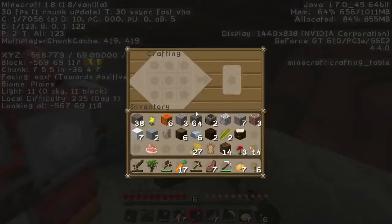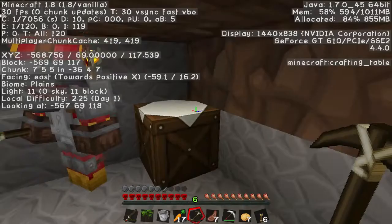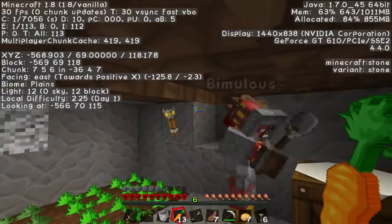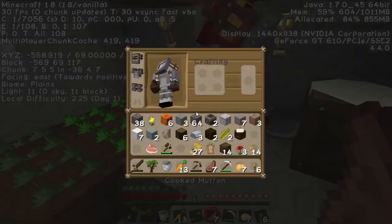Guess what — stick your carrot down! Go ahead and put some carrots down. Growing without bone meal isn't very fast. Do we want some water? Yeah, we should probably put some water. I have a bucket — should I brave the outside? I wouldn't.